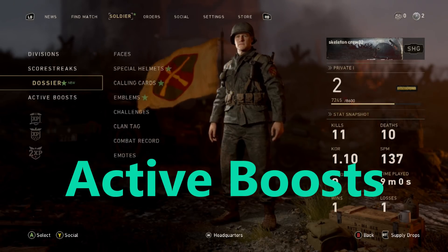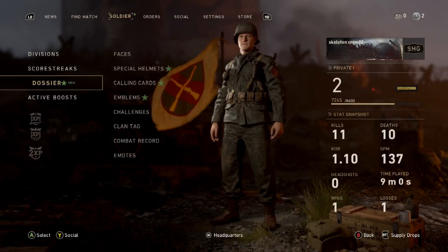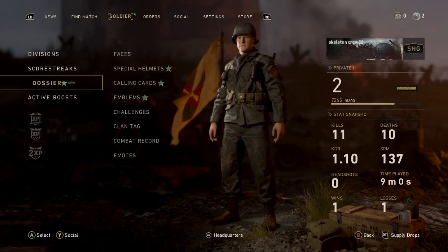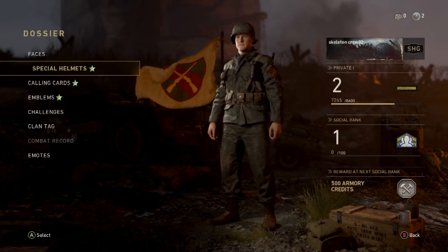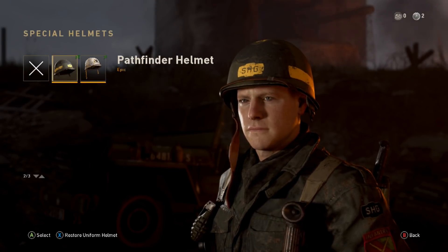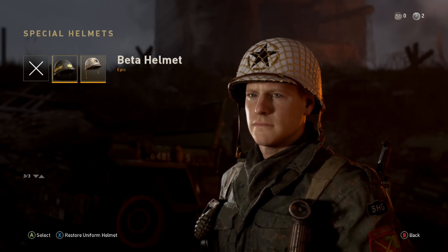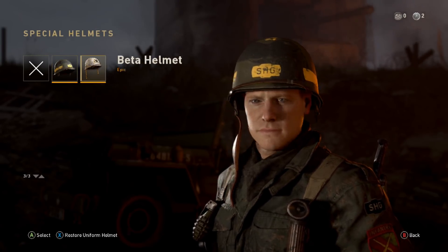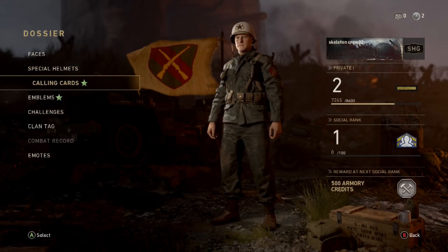The item at the bottom is absolutely amazing and will help you a lot in Call of Duty World War 2 when leveling up. First, click on Special Helmets — there's actually a new helmet you can apply to your soldier. I have the beta helmet because I participated in the beta. If you had the beta, you can equip it too, so I'm going to put the beta helmet on.